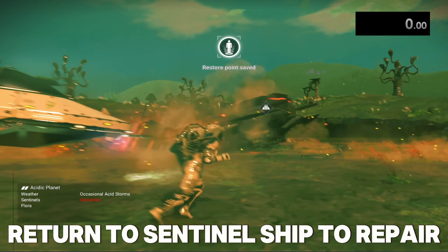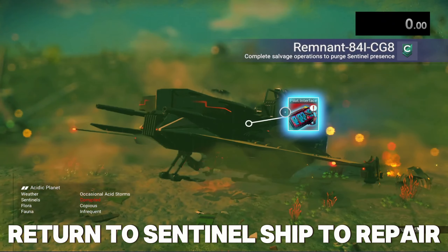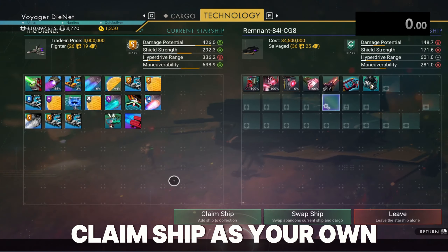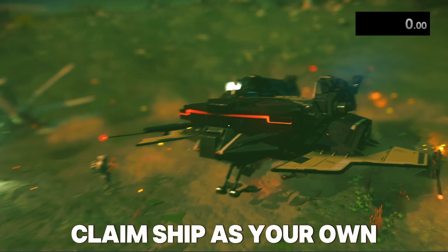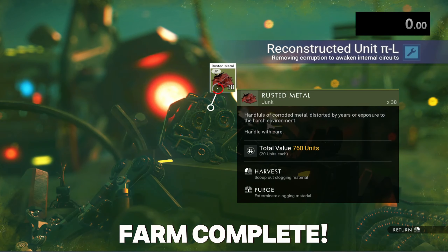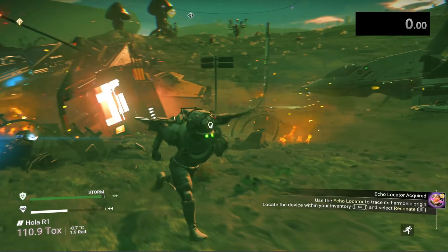Now that you have all the parts to repair the engine, go back up to the sentinel ship, activate it, then compare and claim the ship. The ship is now yours for free and you can fly it out. The purpose of this farm is to sell these ships, and you can sell them one at a time or get a bunch and sell them all at once.